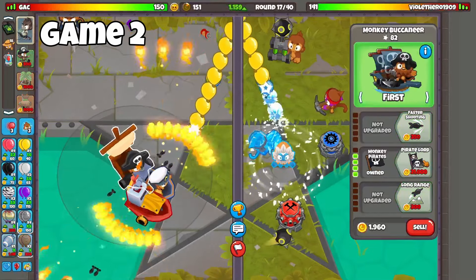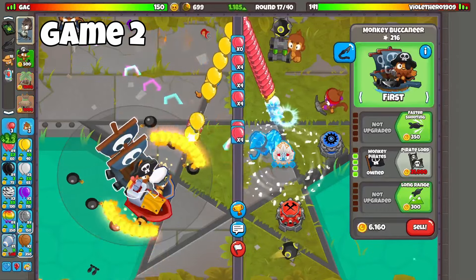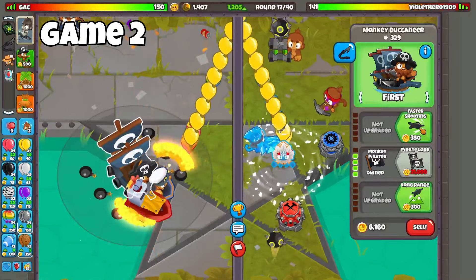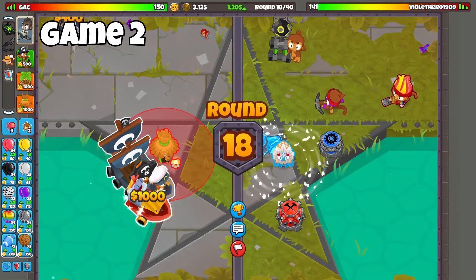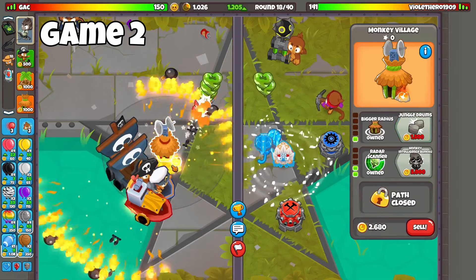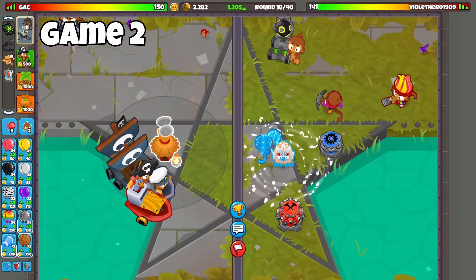I also do have camo detection now — not too much popping power with it, but I do have camo detection. I'm going to continue to eco to distract him. That is a terrible placement for his hero. We're probably going to get another Merchantman to bring up our eco even more. We're going to try and save for an aircraft carrier just for popping power, although I do need a middle path. We're going to start saving — we're almost at Monkey Pirate. If he sends me a MOAB, I can instantly pull it in. I'm going to go top path for more popping power, and then get myself a village.